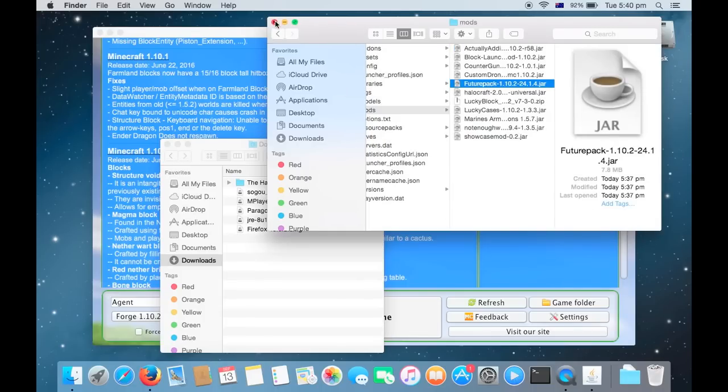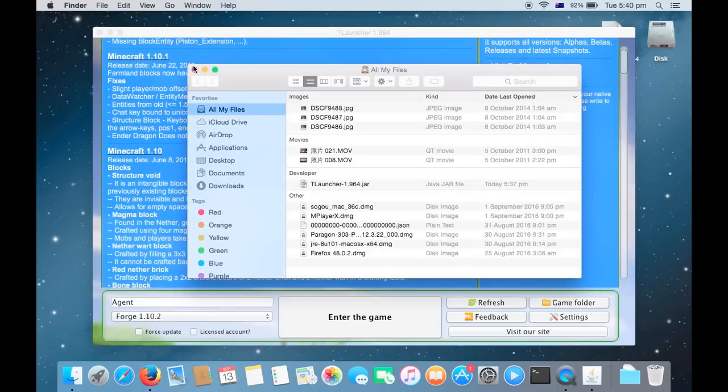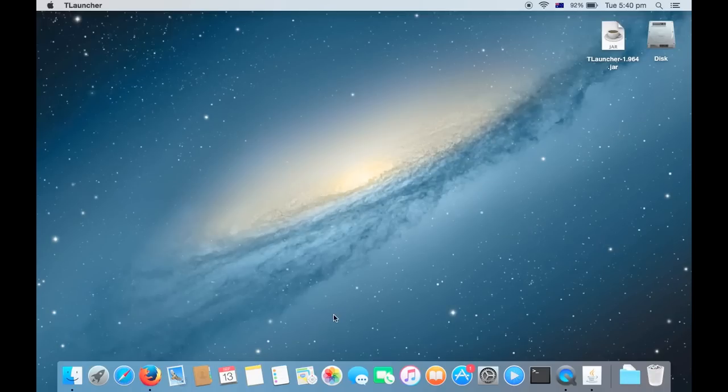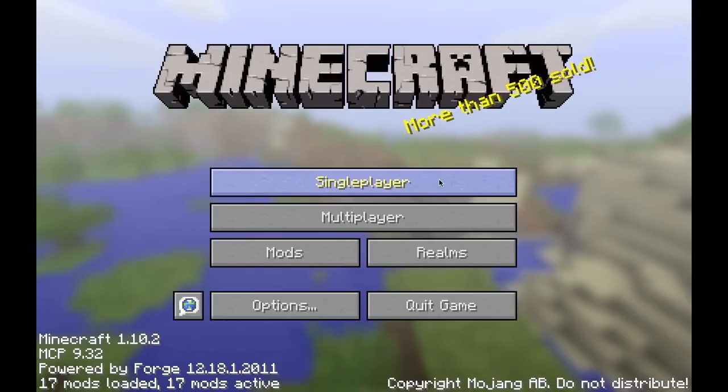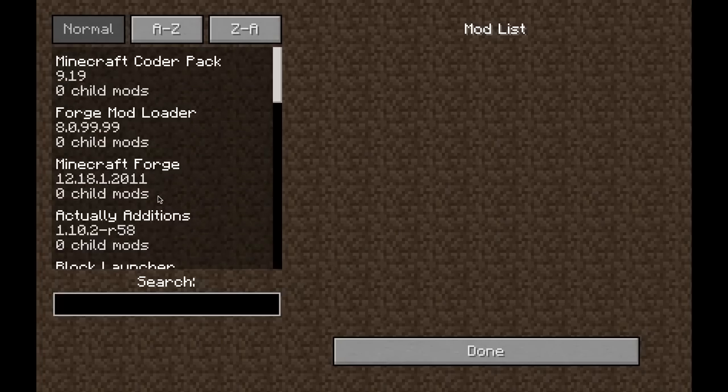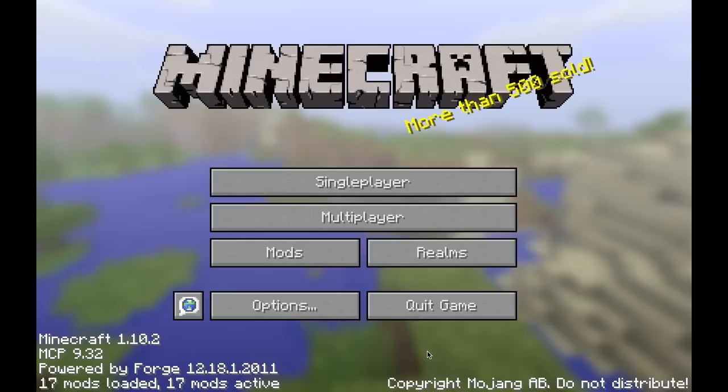And then just delete everything else and click into the game. Now waiting for it to load — it's taking a long time. There, so look at this mod. There's lots of stuff. It's in my mods: Green Forge, Mod Loader, My Code Pack — all that stuff.